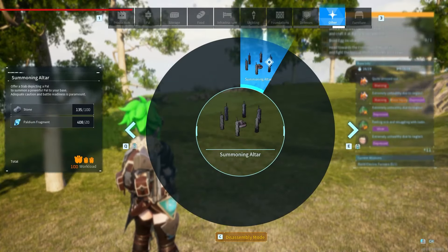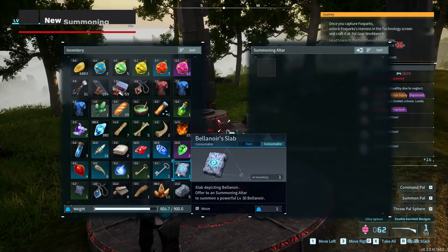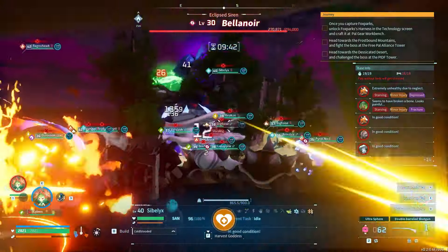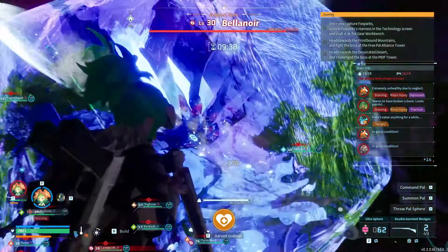There's a new altar in town, and this one allows players to summon raid boss pals by using slabs. This is no regular building, though, as it will bring extremely powerful raid boss pals directly to your homestead. Meaning you must ensure that not only you, but your pals are ready for one heck of a fight once you summon one.